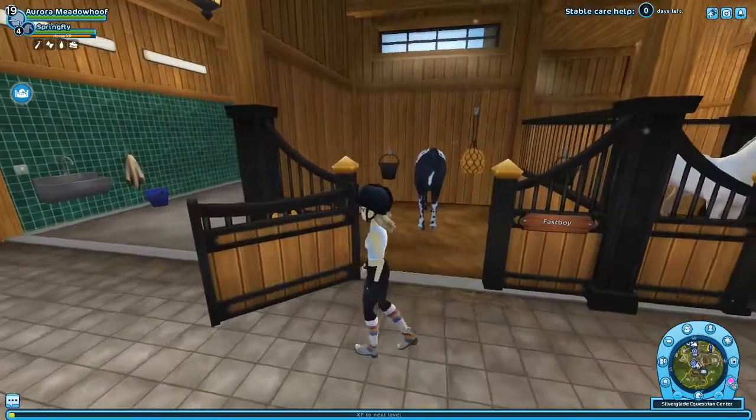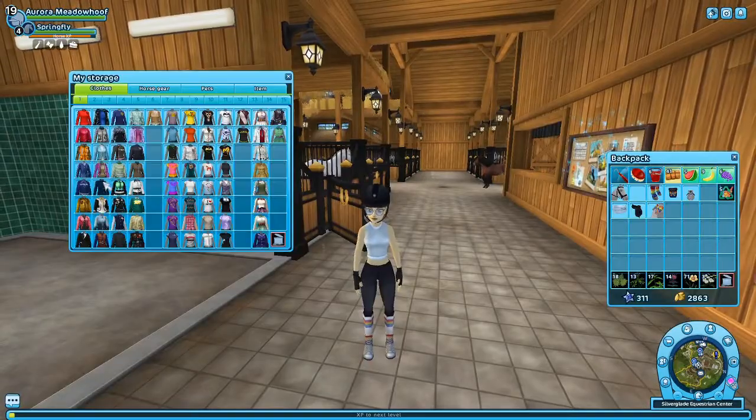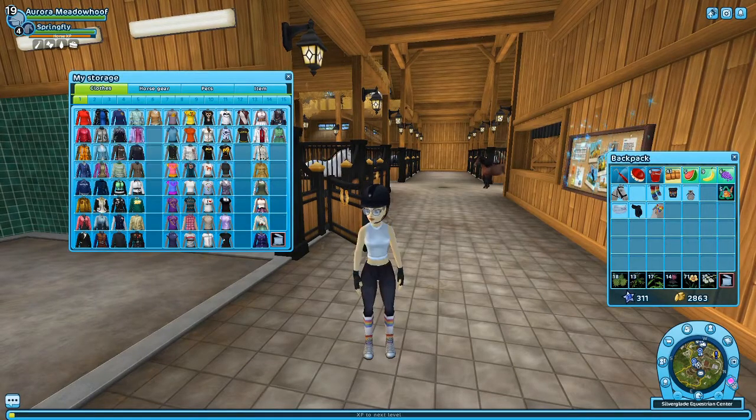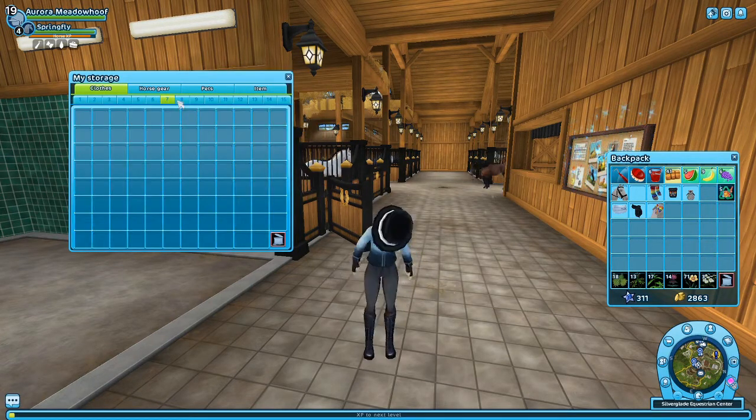And then mount the horse. Actually, don't select it yet. I'll take a shirt from here — or you can just keep that shirt on. If you hover over a shirt, it'll show a preview, and double-click the shirt you want. That's it for the outfit.